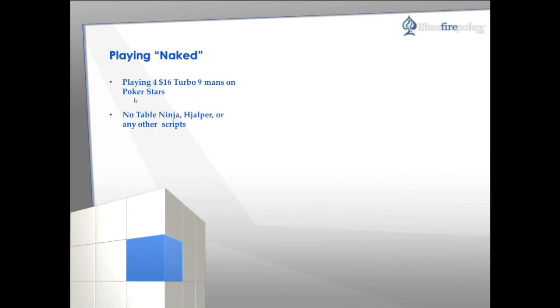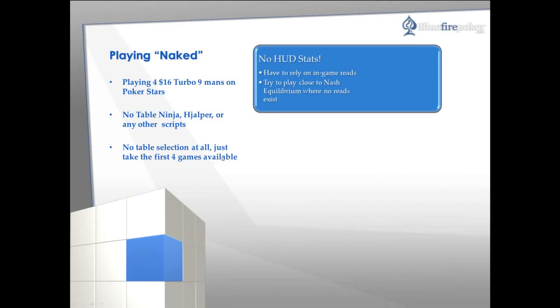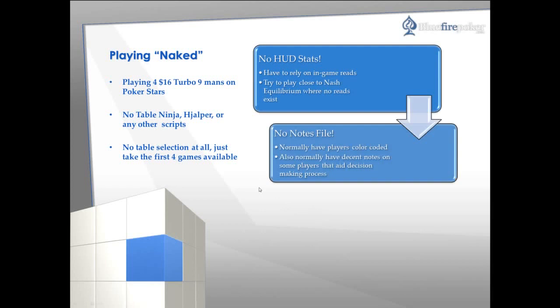So we're playing four $16 turbo nine-mans on Stars. We won't be using TableNinja, HoldemManager, or any other scripts at all, and there was no table selection — I just took the first four games available. Also we won't be using any HUD stats whatsoever, so I'll have in-game reads and we'll try to play close to the Nash equilibrium when we don't have any reads available, mostly for push-fold situations in late game. Also I'm playing with no notes.